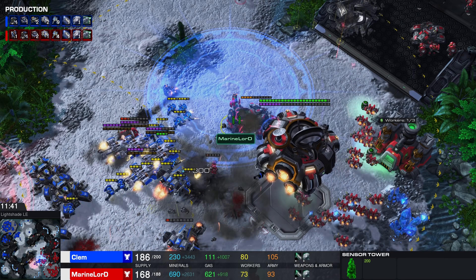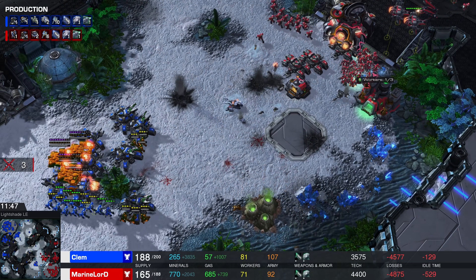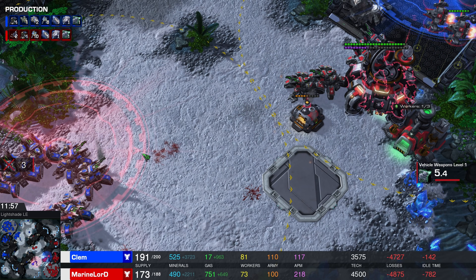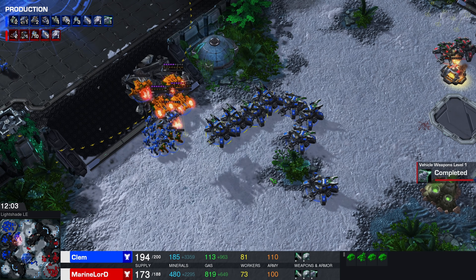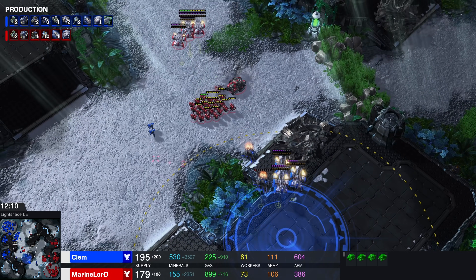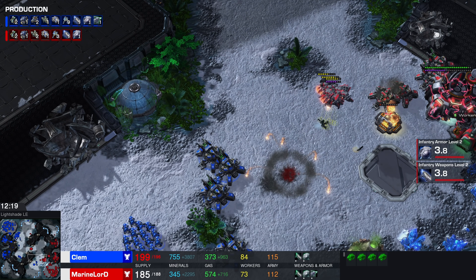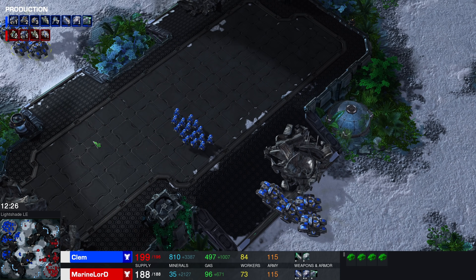This siege tank is in a bit of trouble. While Marine Lord was anticipating a fight over at his newly acquired base, Clem just hits his opponent right here at third — forcing a lift off. Probably won't get too much more done, but at the very least he's shutting down a bunch of production. When your opponent is creating a siege with siege tanks, you can always go for the counter attack — or even set up a sandwich. Clem eventually decides to un-siege and get out of there. It was getting a little bit too hot.